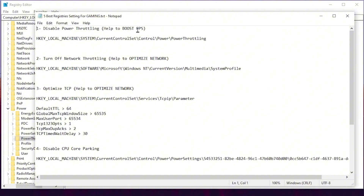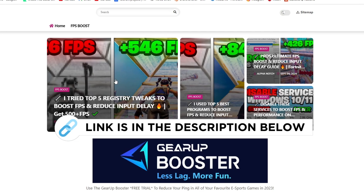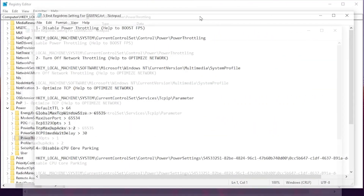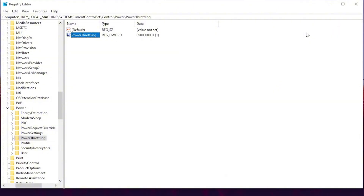If you want to get the direct path of these registry changes on your PC, you can find them on my official website through the link in the description. Simply copy all these paths one by one, paste them in, and follow this video guide to apply all the settings easily on your Windows.